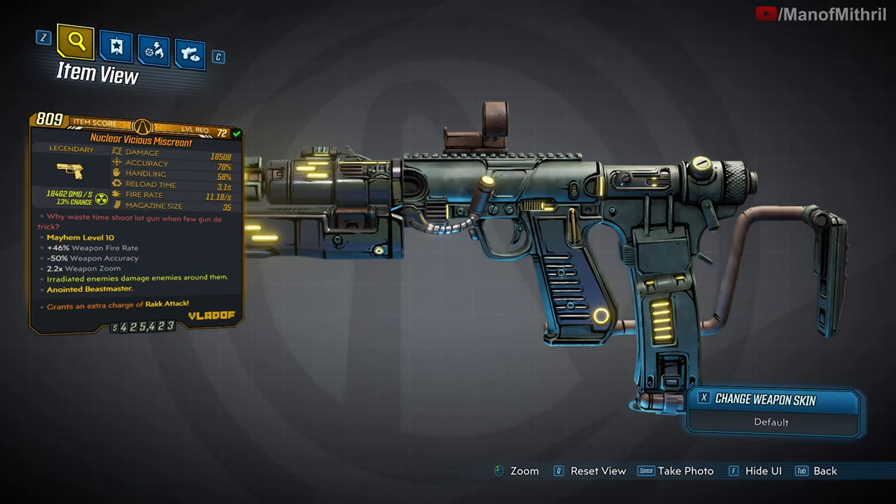I think it's a reference to The Office when Kevin is not talking a lot of words and everyone's like, is he okay, is he having a stroke? And he's like, why talk much when few word do trick, or something like that. But anyways, the unique ability of the Miscreant is it shoots rockets that explode on impact and deal weapon element splash damage.